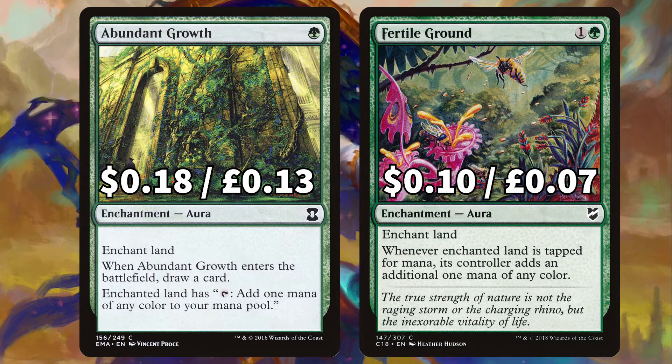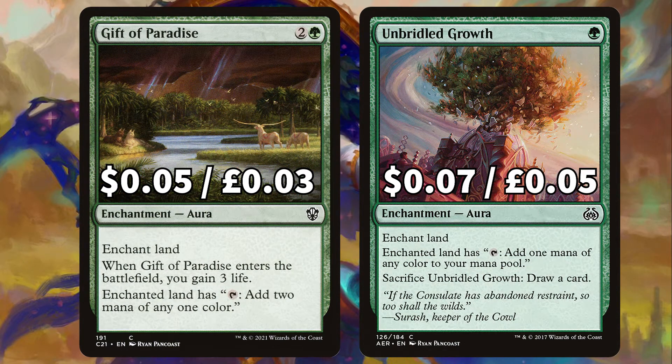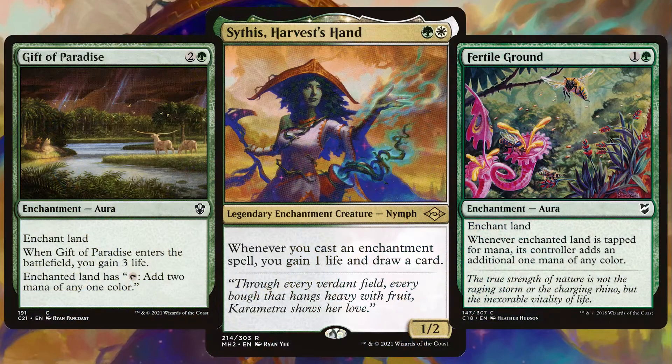We have Abundant Growth to enchant a land, drawing us a card and allowing the enchanted land to tap for one mana of any colour, and Fertile Ground to give its controller an extra mana of any colour when the enchanted land is tapped. There's Gift of Paradise with an ETB giving us 3 life and the enchanted land 2 mana of any colour, and Unbridled Growth to give the enchanted land the option to tap for a mana of any colour as well as a card draw option. Cards like this are essential as they're not only ramping us but they're enchantments that'll also trigger Sithis to gain us more life and draw us a card.